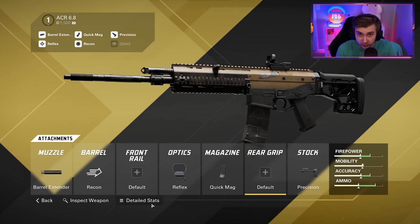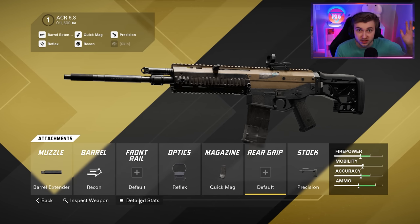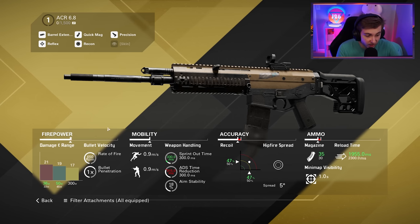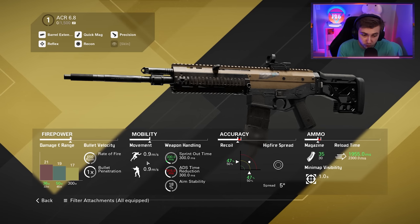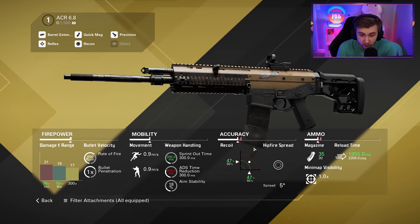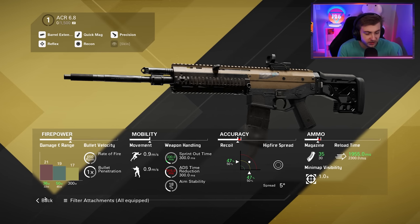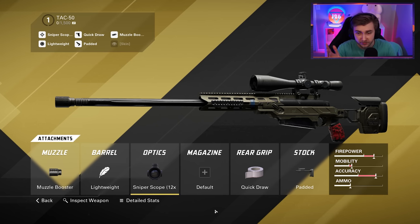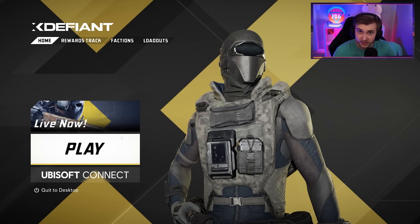This is the ACR build I'm going to try out — I just looked this up and got it from RightAway, so shout out to him. While I was throwing all these attachments on, I noticed there's a detailed stats menu here, and you can actually see absolutely everything it does: rate of fire, bullet penetration, movement speed, weapon handling, recoil, and ammo and reload time. Why is it so hard to toss this into COD? This is just a little thing. And this is the TAC-50 build I'm going to use — here are the detailed stats in case you're curious. Let's go ahead, hop in, and test these weapons out.